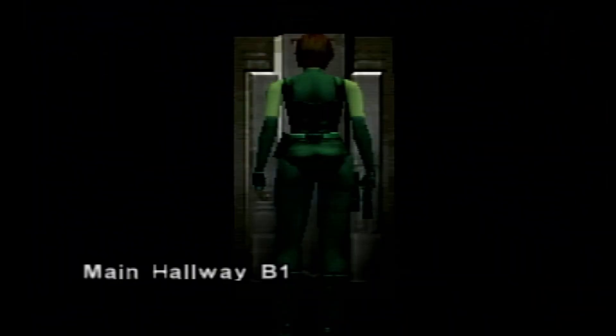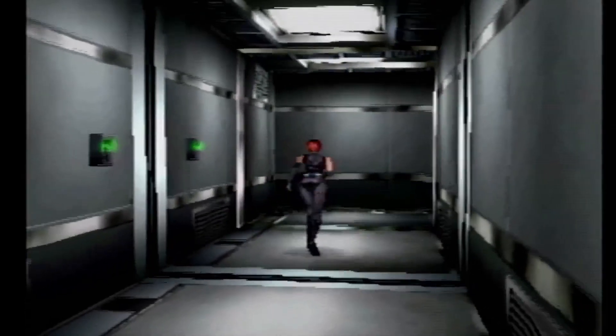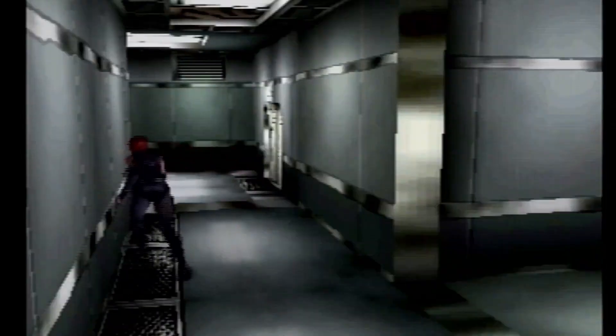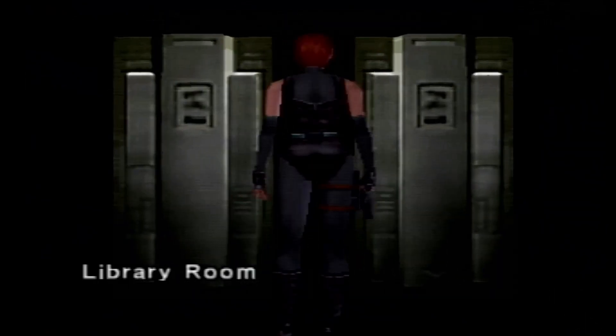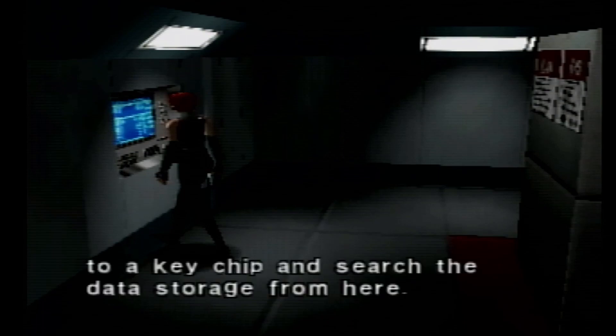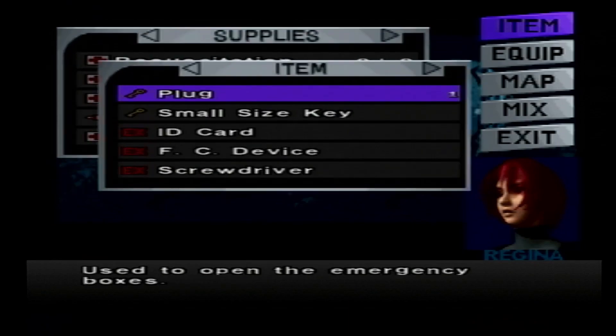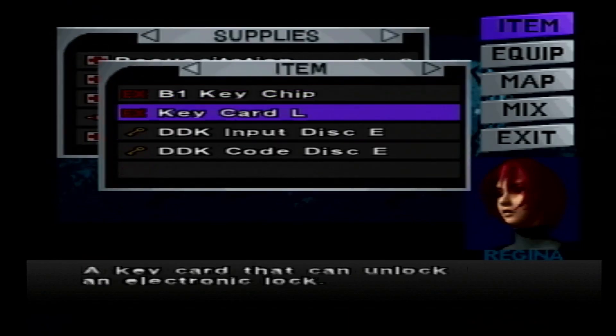Hello everybody and welcome back to Dino Crisis. In the last episode we got the B1 Chip, and we need to run over and override it, which should be in the library. There it is. Of course it's one of those things where I gotta go into the actual inventory and use it.